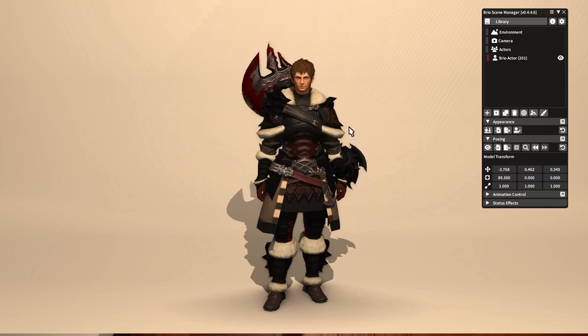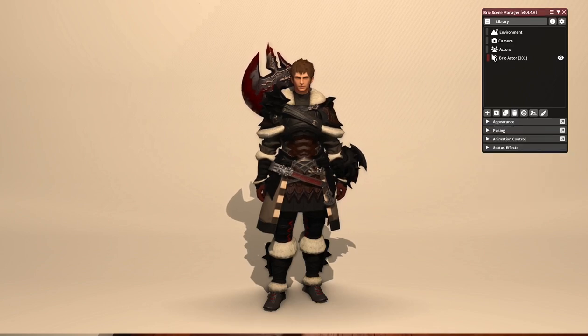The first thing you want to do when starting with Brio is start gpose using the slash gpose command. If you have Brio installed, it should open automatically when you start gpose. If it doesn't, you can open up your log window by hitting enter and then typing in the command slash Brio. The first thing we're going to do is go over some of these buttons here — there's a lot on here, but it's really not so bad once you get into it.